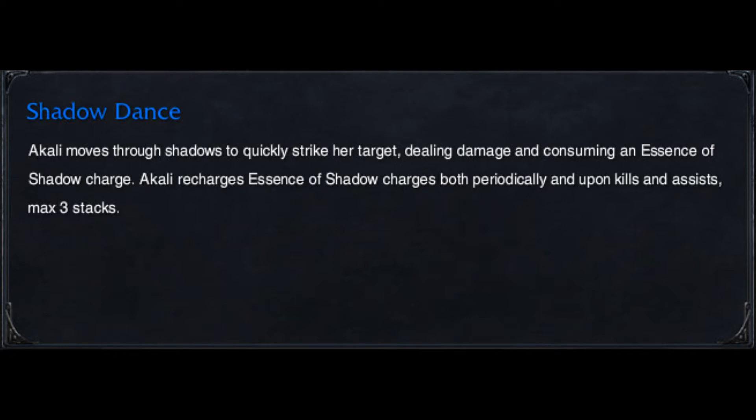Akali's R is what makes Akali really awesome. Shadow Dance — Akali moves through the shadows to quickly strike a target, dealing damage and consuming an Essence of Shadow charge. Akali recharges Essence of Shadow both periodically and upon kills and assists, with a maximum of three stacks. It's a very long dash — probably the largest dash other than Nocturne's ultimate — and you can jump from target to target. The annoying part is there's a one-second cooldown between each use.